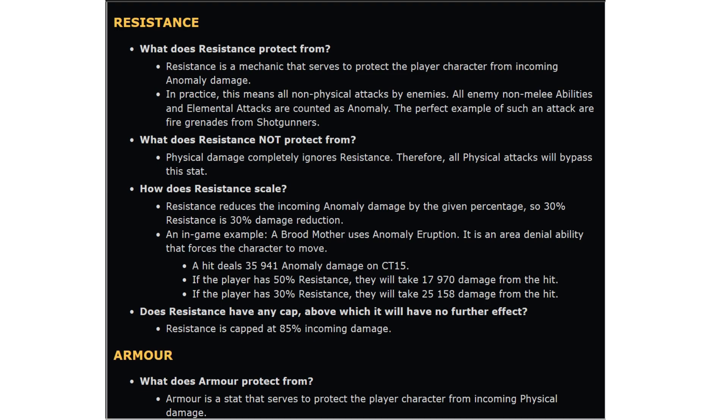An in-game example: a brood mother uses anomaly eruptions — an area denial ability that forces the character to move. A hit from this deals 35,941 damage. If the player has 50% resistance, they will take 17,970 — basically 50% equals half. If the player has 30%, they will take 70% of the hit at around 25,000. Resistance is capped at 85% incoming damage reduction. You probably won't need to hit that cap — at least 30% is fine most of the time, and up to 50% is even better, as long as you've got some regen.